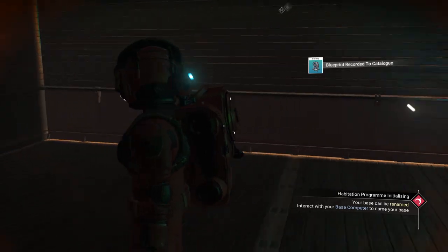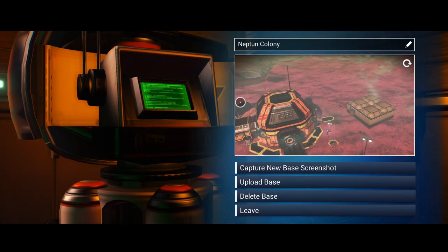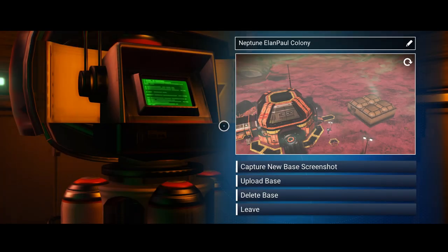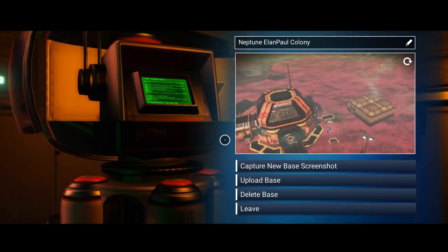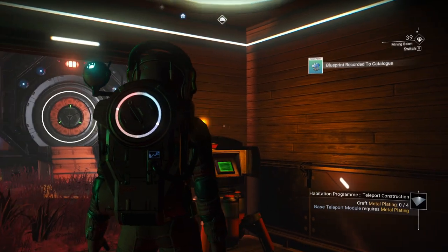Now it tells us our base can be renamed. It says 'Neptune Colony' — so I'm going to change it to 'Neptune Elon Paul Colony.' There we go. We went ahead and changed it, let's see what happens.